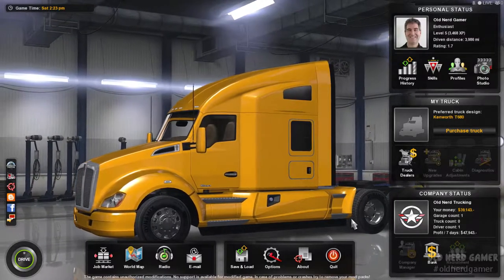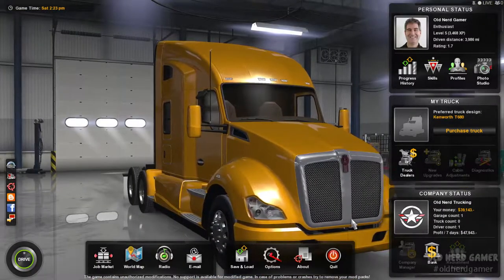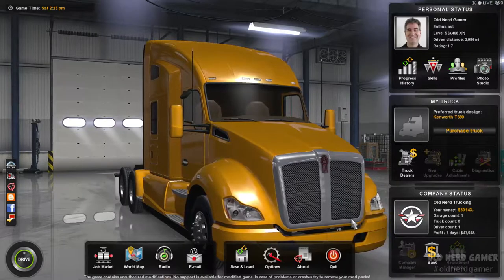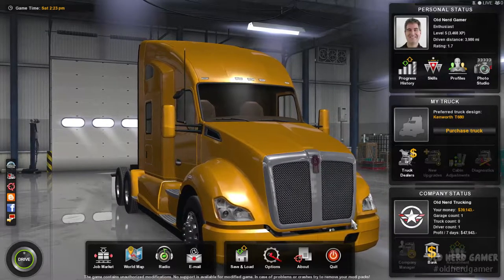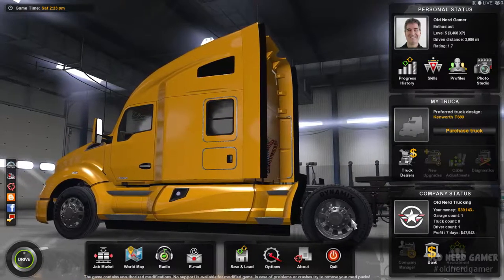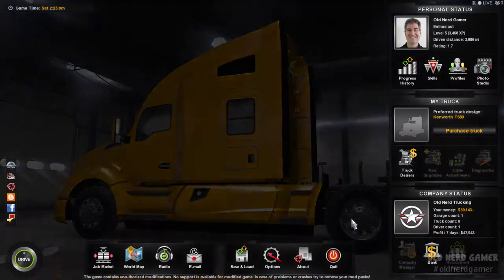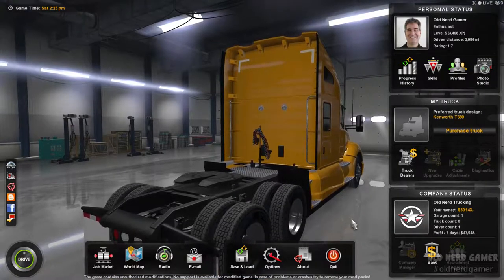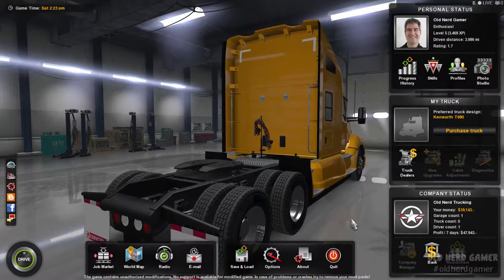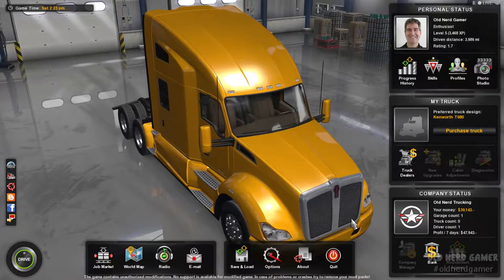Hola gang and welcome again to Old Nerd Gamer. We're back inside American Truck Simulator. They just released the Kenworth W900. I'm not a truck aficionado, but if there was a muscle car that was a truck, the W900 would be it. It is so fabulous and amazing looking, and it's got me considering whether I actually want a Peterbilt or a W900. I'm totally up in the air about that now.